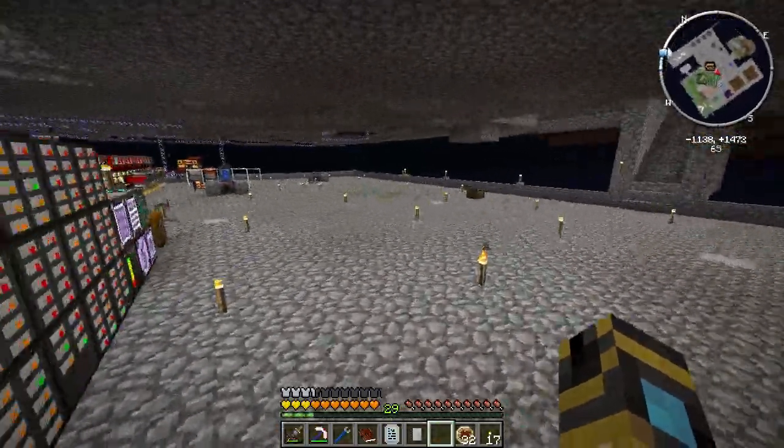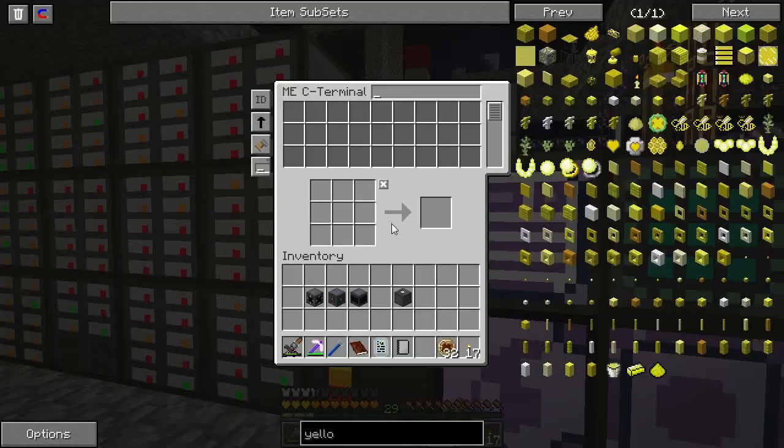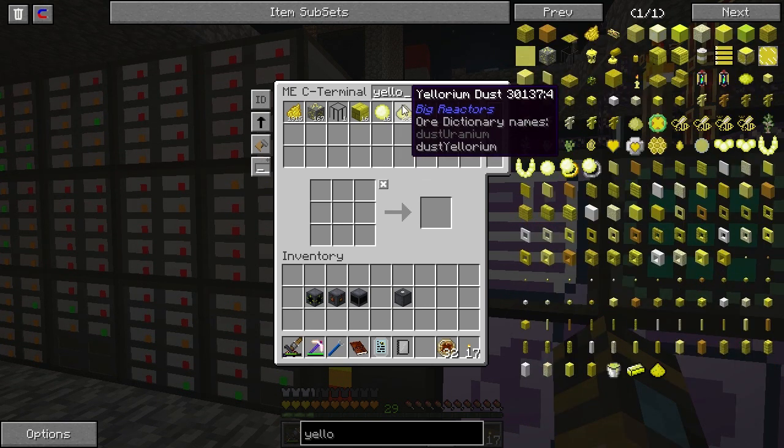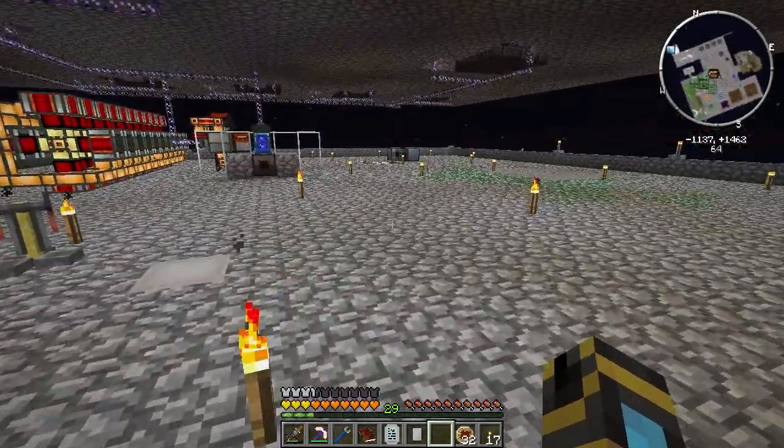I'm going to go do something else. I've got everything else going though, I think. By the way, we're at 23,000 amaranth wood. And I think if we just give it like 10 more minutes, we'll be at 25,000 and then we don't have to worry about using the sawmill.